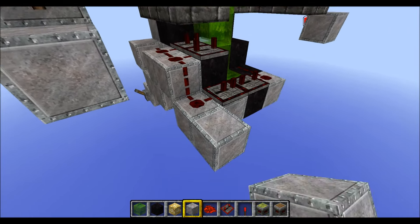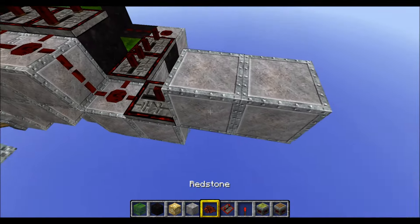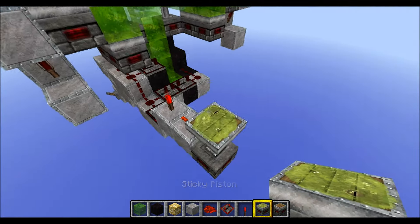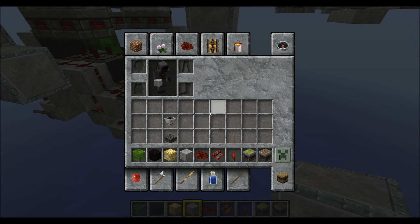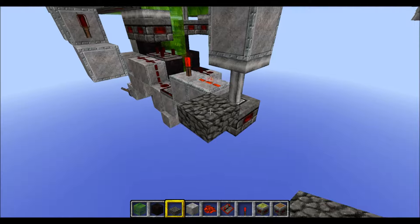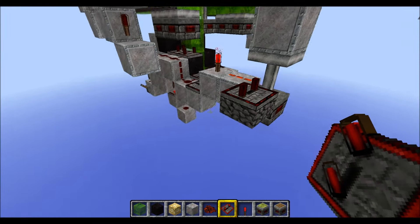Go to this corner here. Place a block down like this. Then another two blocks up like this. Put a repeater facing into this block on the default setting. On top of this block a torch, and on top of this block some redstone. Now grab a sticky piston facing upwards and place it like this. Put a normal block on top of it. Now it's time for the slab — place it to the side of the piston, upside down.